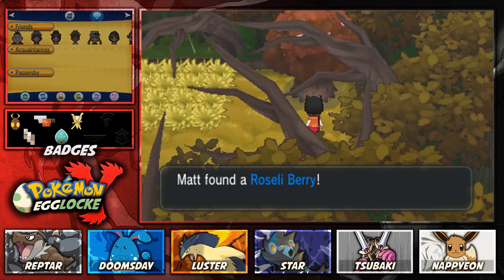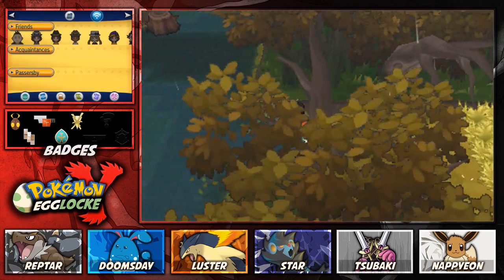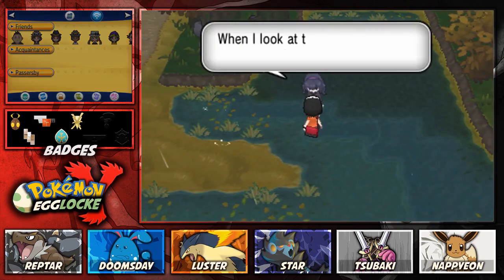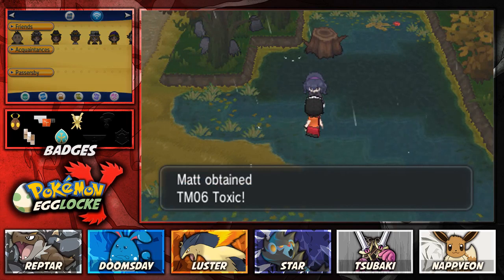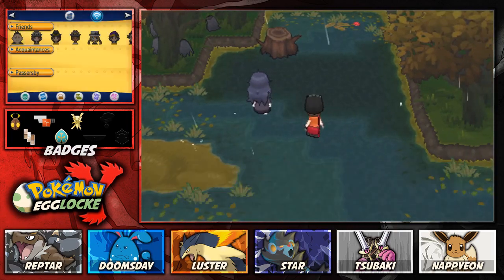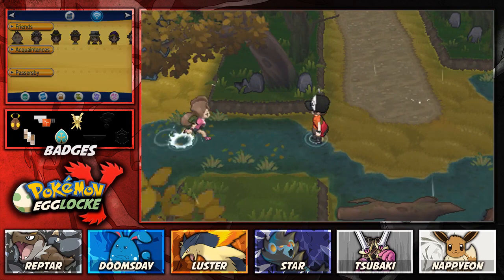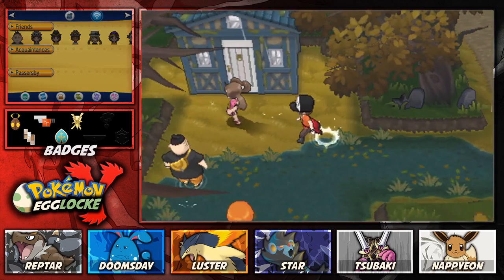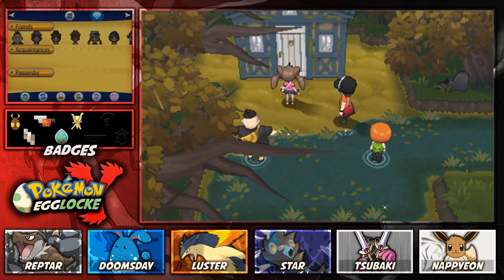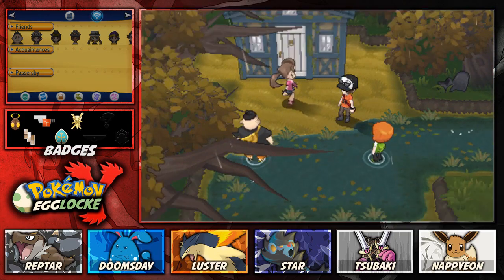Also going to grab this berry, which is a Roseli Berry. I think it weakens a super effective attack, so hopefully that'll be useful. The Ghost girl is going to give me a Toxic, which could also be helpful to teach to someone. I'm going to quickly surf over - but I can't, I haven't got Surf, of course. I mentioned that in the other episode. So there's Shawna. We shall go into the scary house, which is just going to take a couple minutes. I actually covered the scary house recently in Pokemon Myths and Mysteries, because it was an interesting myth - faceless men, like who are they?